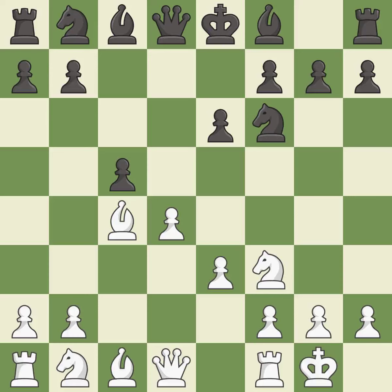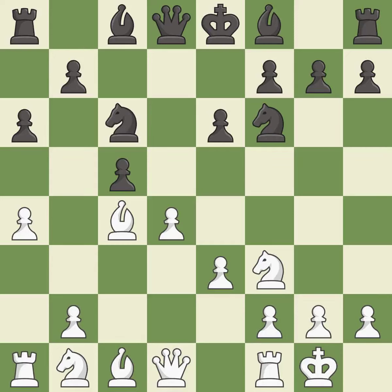Castling gets the King out of the center and activates the Rook. A6 controls the B5 square and prepares the B5 pawn push. A4 takes space on the Queen's side and prevents the B5 pawn push. C6 develops the Knight toward the center and attacks the pawn on D4.